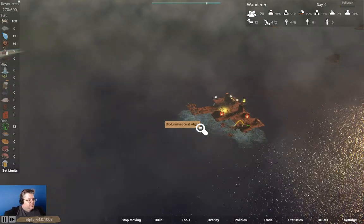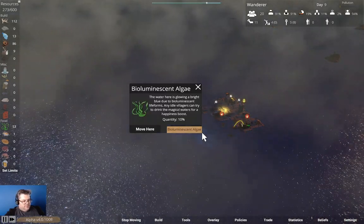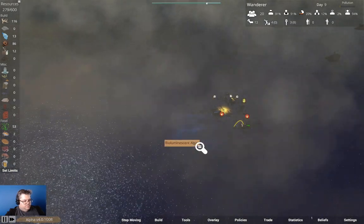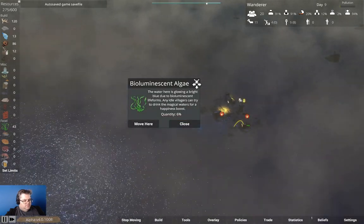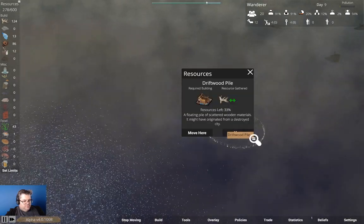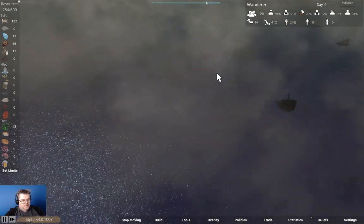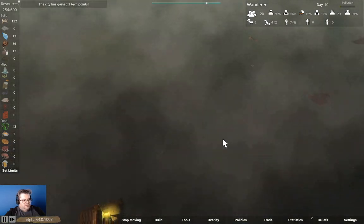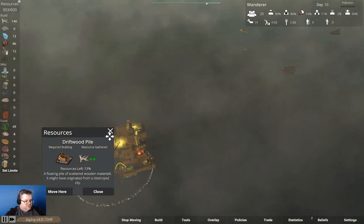We're here with the driftwood. We're going to collect the driftwood here. Bioluminescent algae. We have a driftwood pile at 40%. We've got a tech point. The driftwood pile is almost empty.